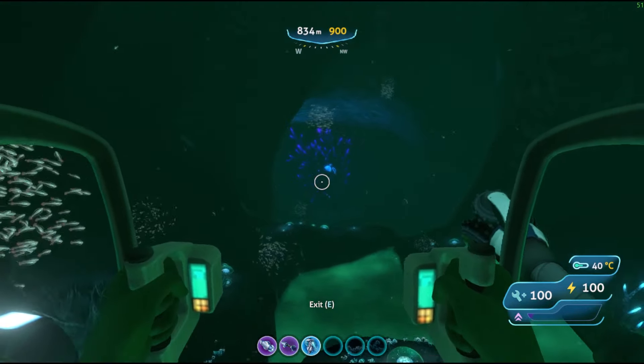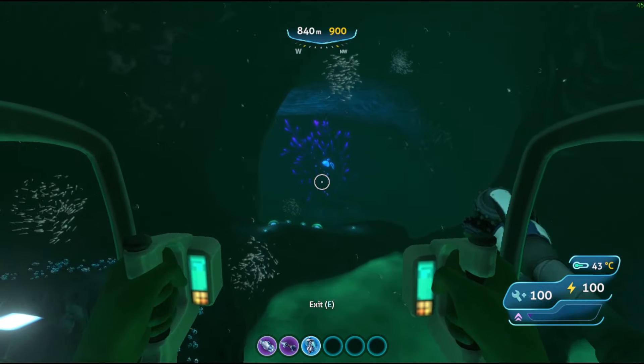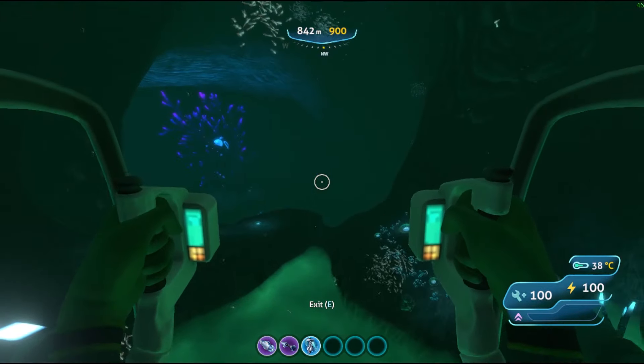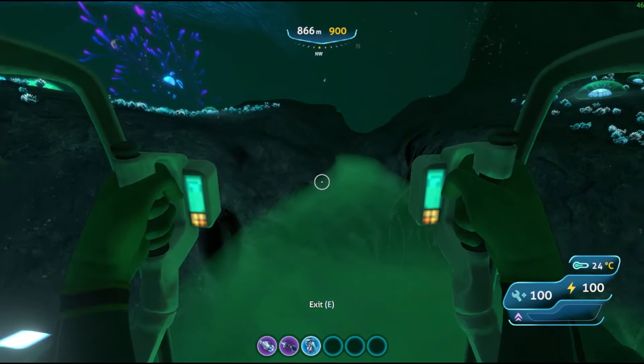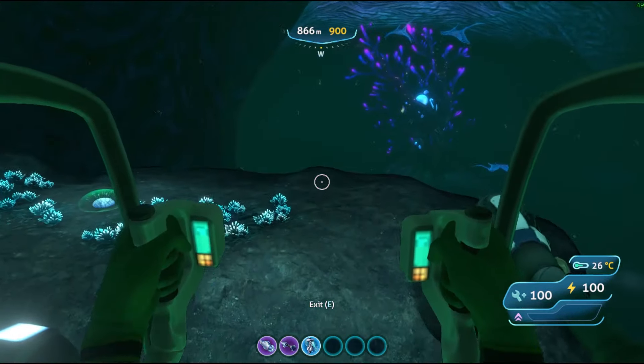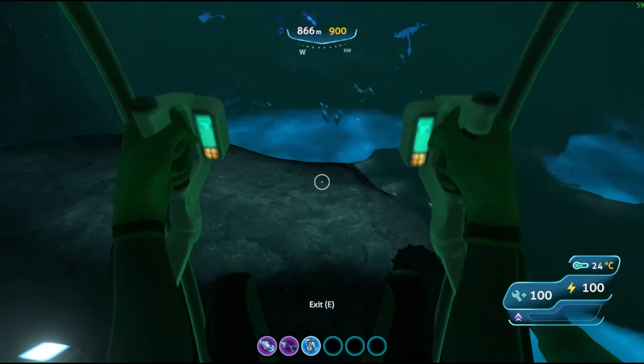Once you get over here, you just want to go directly right of the cove tree, and you should continue down that way to get to the inactive lava zone. This is also where you can find copper down in the water.